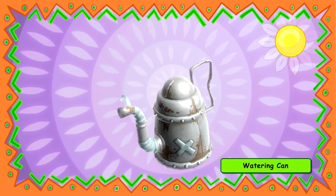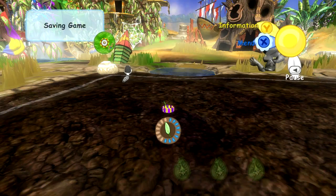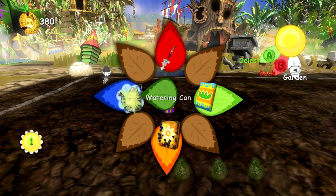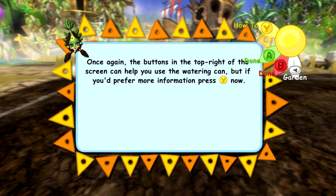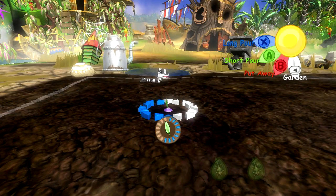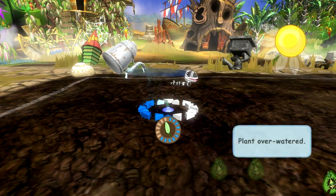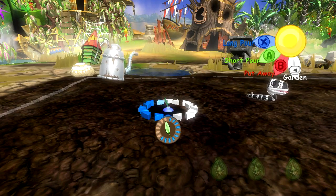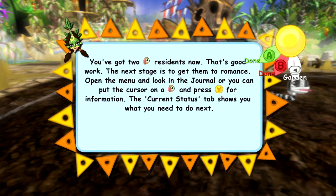Watering can! Held together by bandages. Saving the game, thank you. Watering can - the button's in the... I'm getting a short pour. Plant over watered. Oh, right, I understand now. You've got two Sparrowmints now. That's good work. The next stage is to get them to romance.